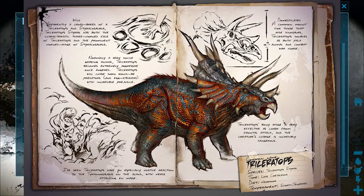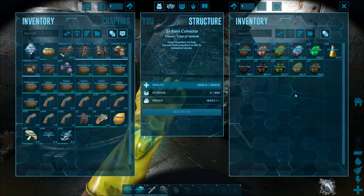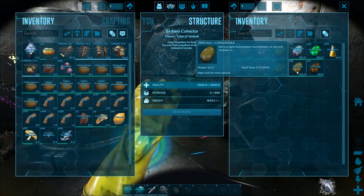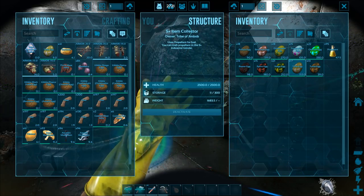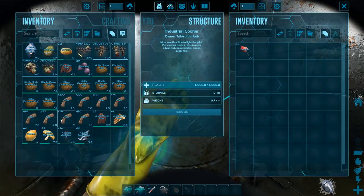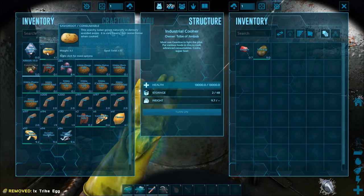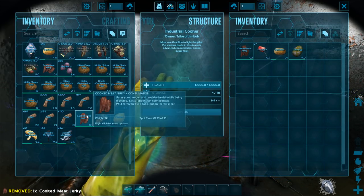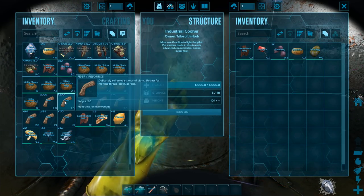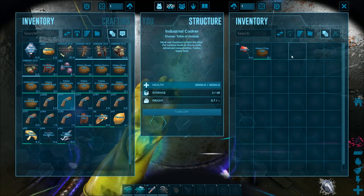And the last one on the list is Trike. We'll need a Trike egg — there we go. The recipe is: one Trike egg, one Savoroot, one cooked meat jerky, two Mejoberries, and three fiber. Turn it on — there we go, all done.